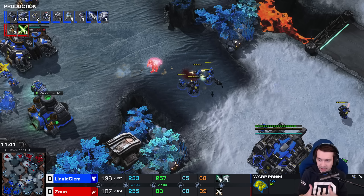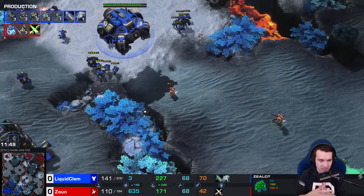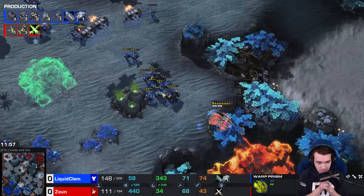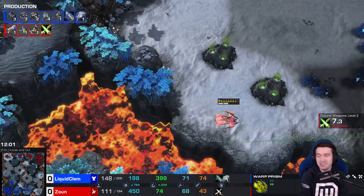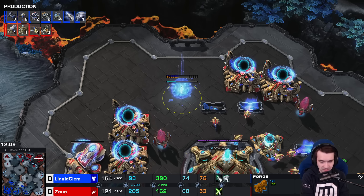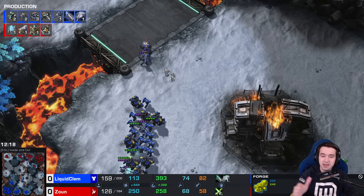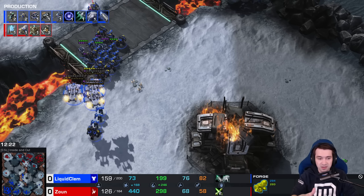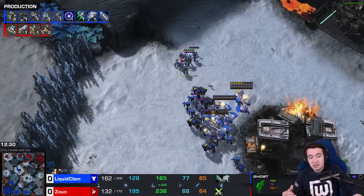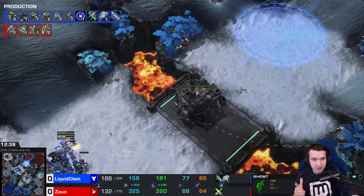John is on the ropes now — Clem has lost most of his core bio units, but those are by far the easiest to replace. He's got 2-2 on the way, but John has plus two ground weapons coming as well. Vikings chasing down the Warp Prism — three more Barracks on the way, bringing us to what I believe is eight. Clem going to be focusing on that ground army more than anything else, still adding in Vikings.